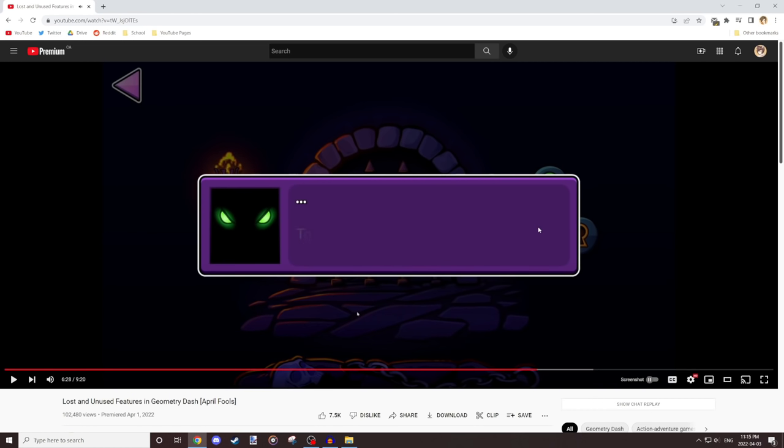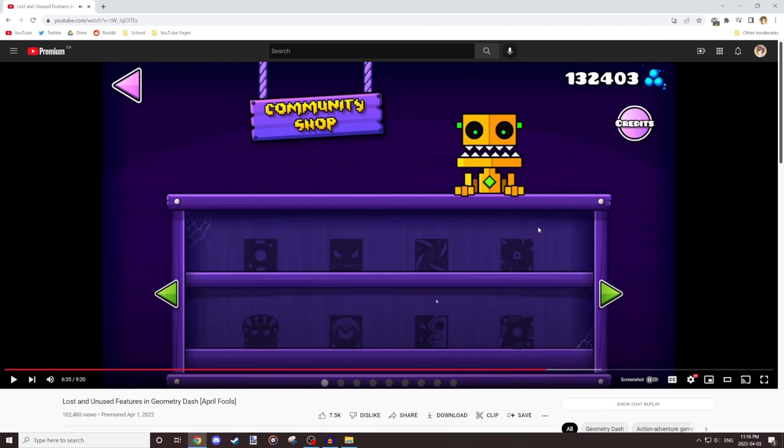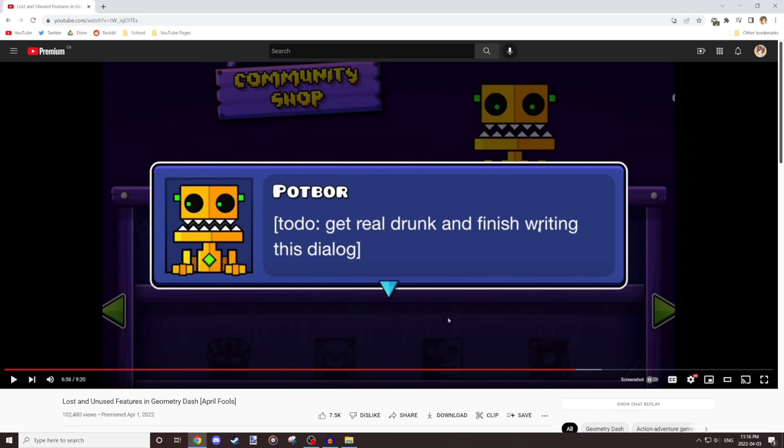The 'leap off the beaten path and enter the abyss' line was setting up the big Scratch and Potar one — implying the second key was originally unlocked by jumping off the rainbow part of Geometrical Dominator through a secret path. Then we get to the community shop section, which is where I went absolutely crazy: it's just Scratch and Potar falling in love with each other, and I kind of pretend Robtop got really drunk writing it and never finished it. I don't know how I wrote that, but it's a fun idea.